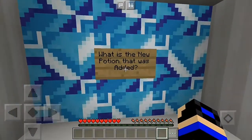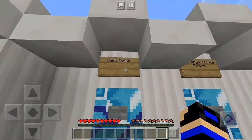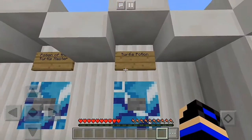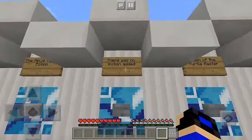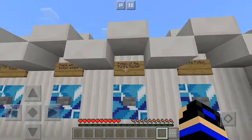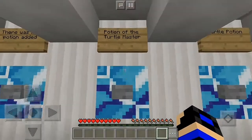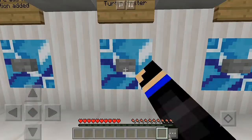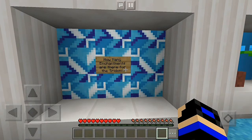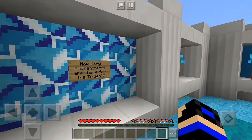What's the new potion that was added? Oh god — shell potion? The ninja turtle potion? There was no portion added — Potion of the Turtle Master! It's a kind of turtle potion. I got the Turtle Master one — yes! So far I've got two points.